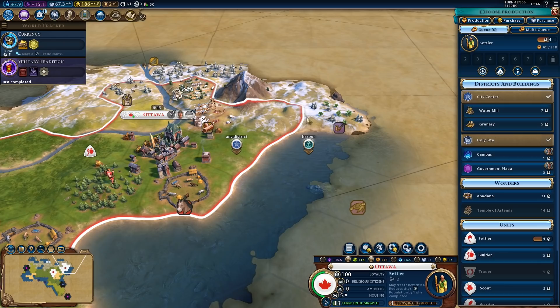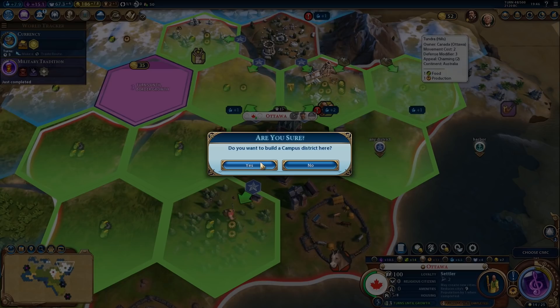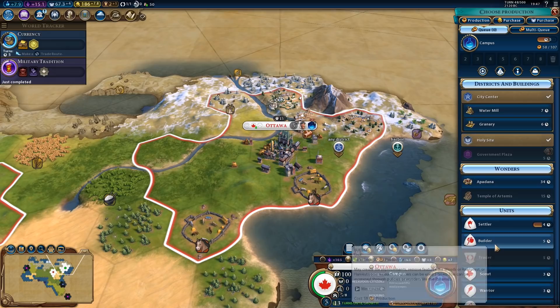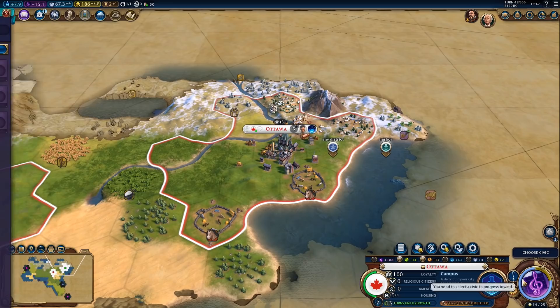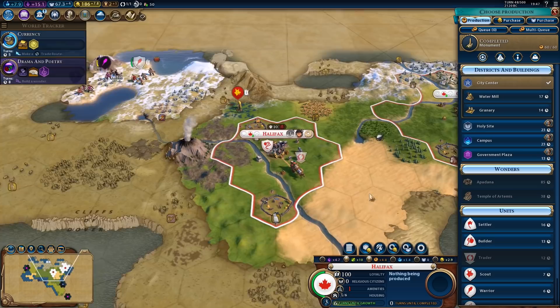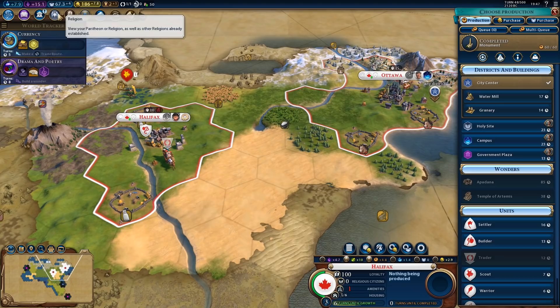Let's do that — campus. And we'll chop the forest. That will be first for the settler since the queue wasn't active. I mean, that's fine actually — let's get the campus first and then the settler. It's not like anyone is going to steal that city location, we don't have any close neighbors. And I don't want to fall behind in science — I just really don't, especially since we opened with the holy site.